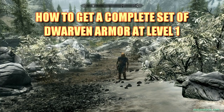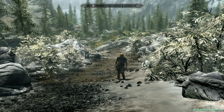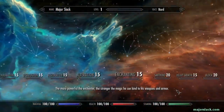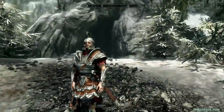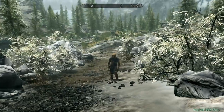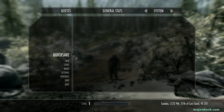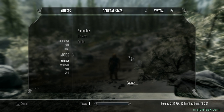I walk the walk, I don't just talk the talk. We are now right outside Helgen Keep and I am at level 1. I took great care not to level up during my run through Helgen Keep. I'm playing as a Nord. His name is Major Slack. There is Helgen Keep — he just exited and we're doing this on Legendary. How to get a complete set of dwarven armor right at the beginning of the game at level 1. We are at level 1 right now and we're going to be at level 1 when we get the dwarven armor. Legendary difficulty.